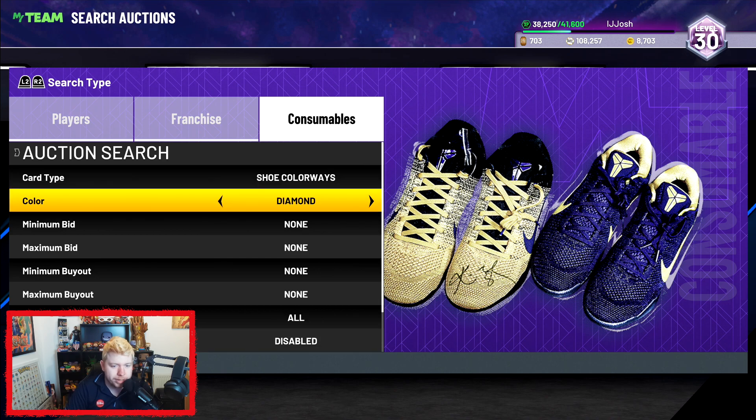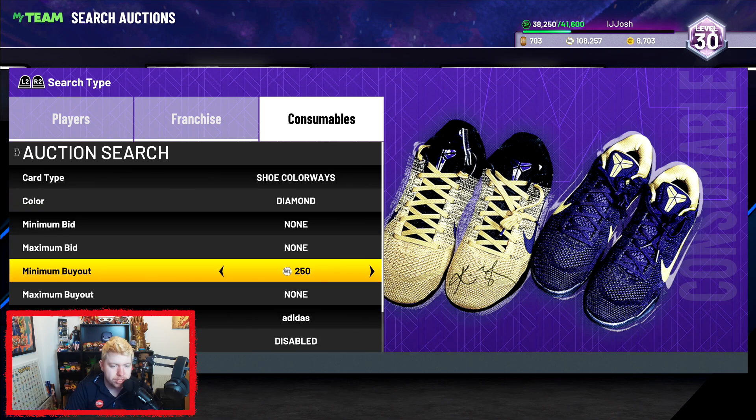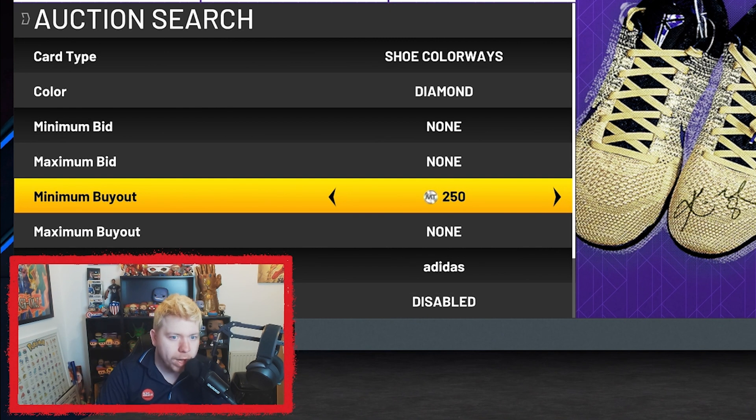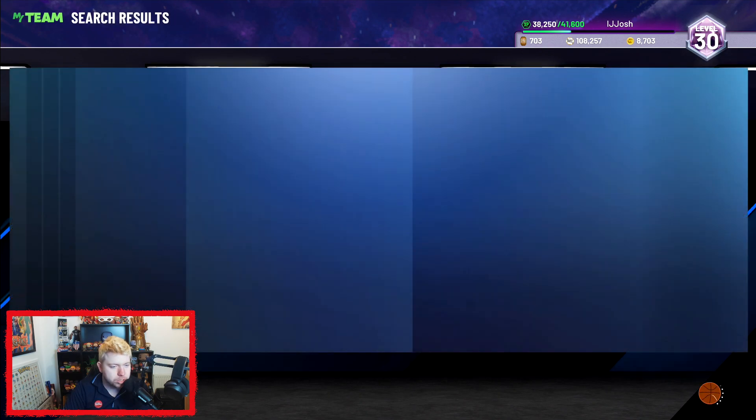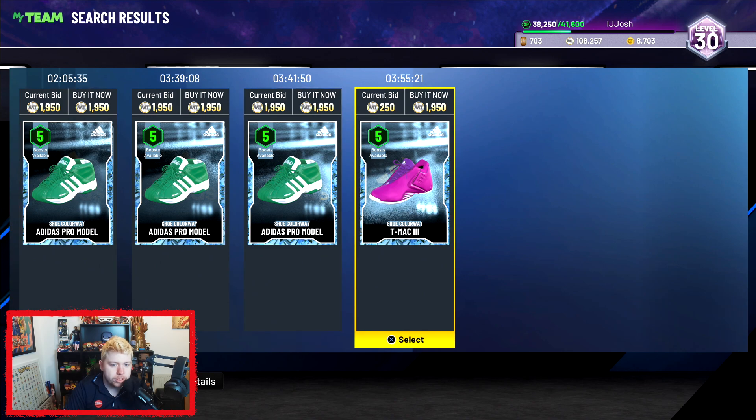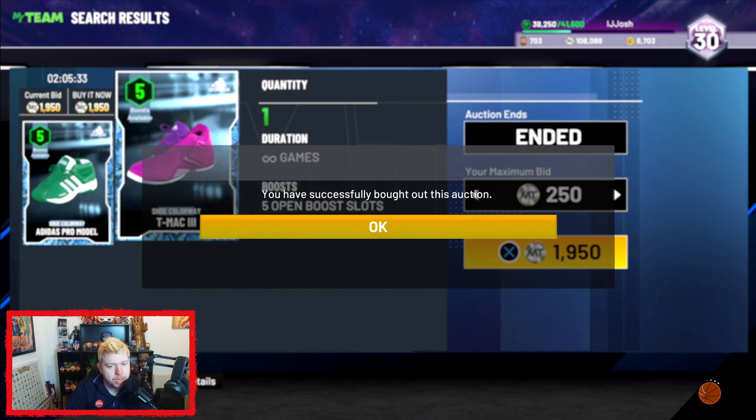My first method is the colorways. I absolutely adore this method — it works, and I don't know why it works. So you find the cheapest colorway. I'm going to find the cheapest Adidas colorway because they're usually really cheap. The cheapest Adidas colorway is 1.9K, so I'm just going to buy this one.